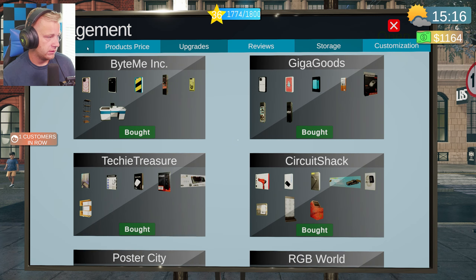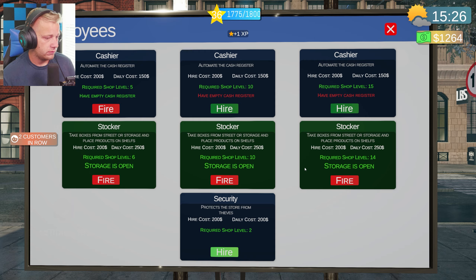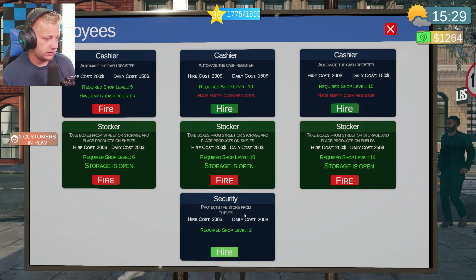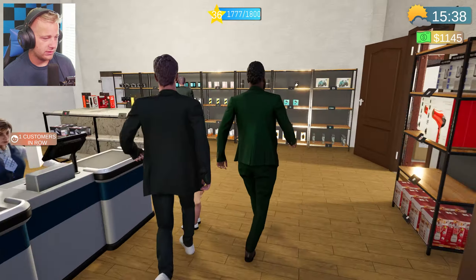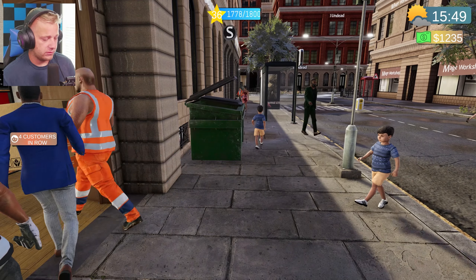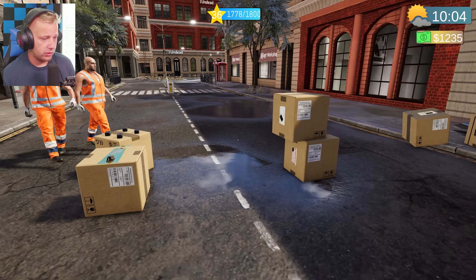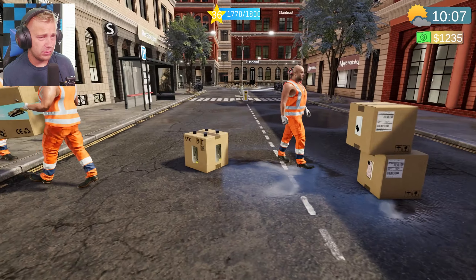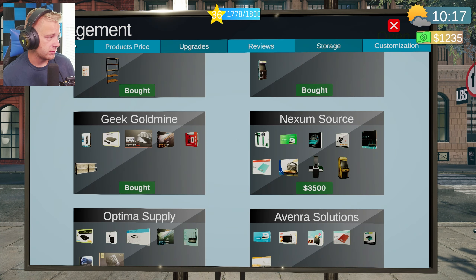We also have a new security guard we can hire. I think all the employees quit on us. I'm going to go to main menu and then go back to continue — hopefully they load back in. There they are! Good. Hopefully we didn't lose any products. I would like to get some new suppliers in here today, and we also expanded the store a little bit in the last episode since it's actually pretty cheap.